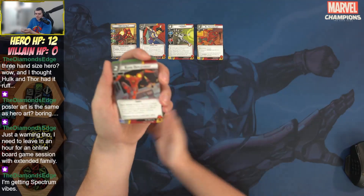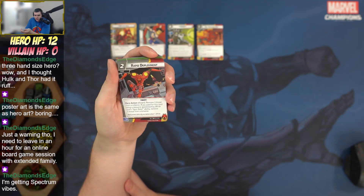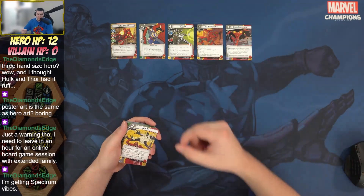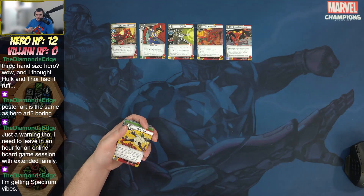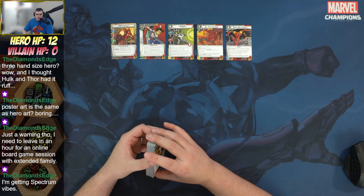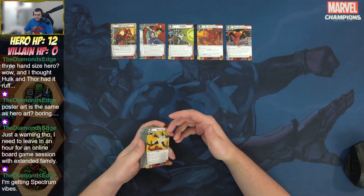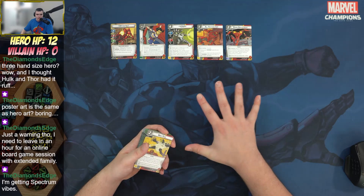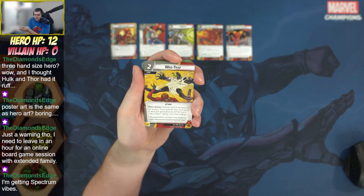Rapid Deployment: remove three threat from a scheme, or if you paid for this card using a resource generated by the sync ratio ability, remove three threat from a scheme. This is going to be a common theme — you'll want to use the cards in hand for their cards, not necessarily resources. It's a really cool design space, similar to Nova but built more around the cards themselves.